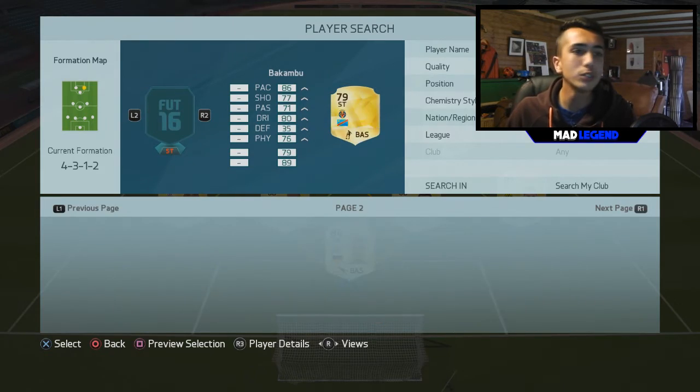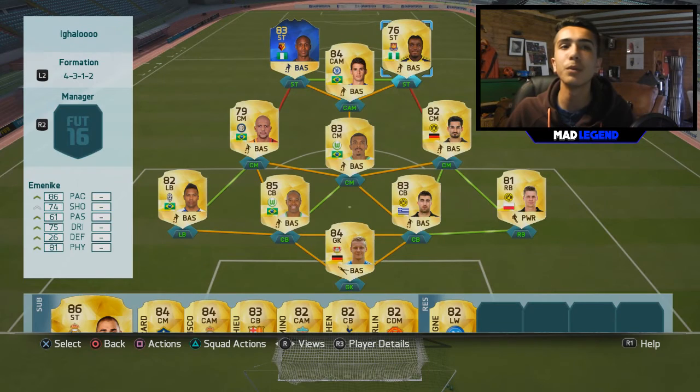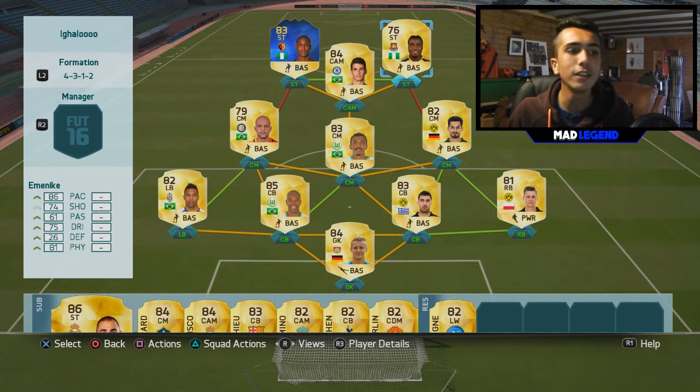Next to him we have got another sweaty guy in the BPL — and his name is not Paso, it's not Aubameyang, it is Emenike. That's right, Emenike with the Nigerian link. He is so so good — 86 pace, 74 shooting (though he's got much better shot than that as well) and 81 physical. The combination of pace and physical is very very good. Overall guys, this team is just solid — all around amazing, I highly recommend it.